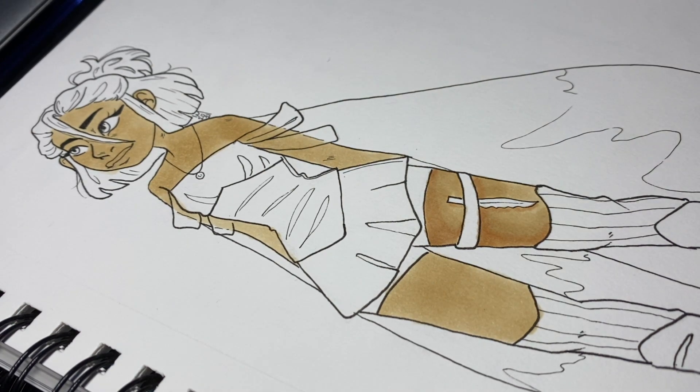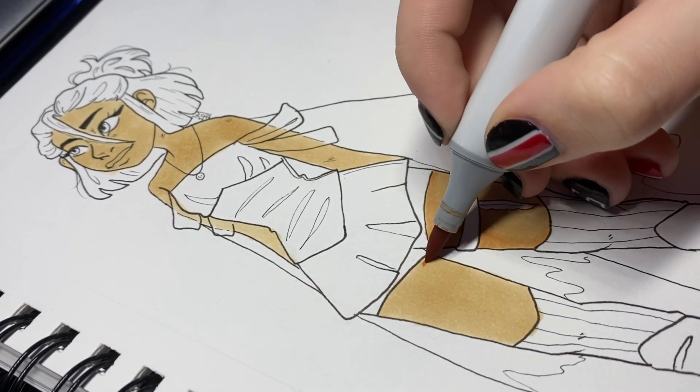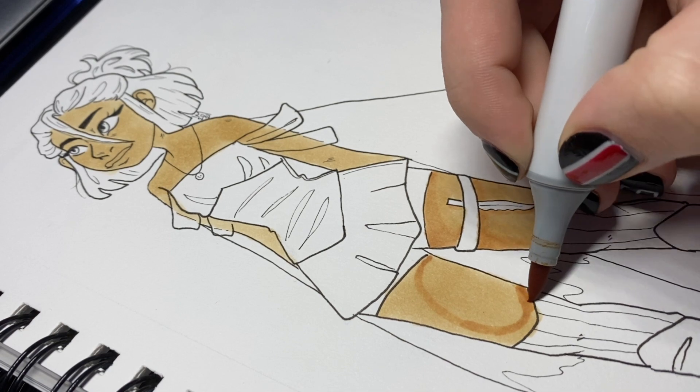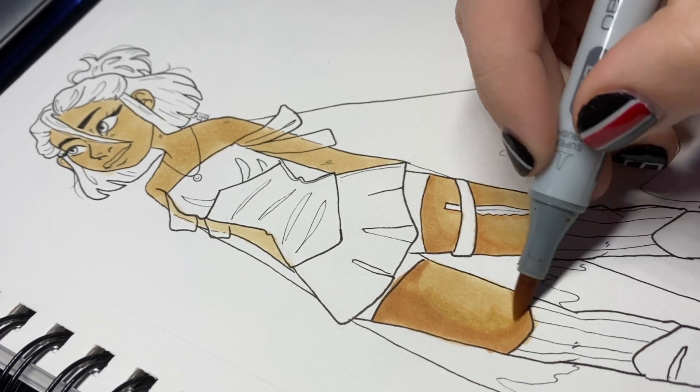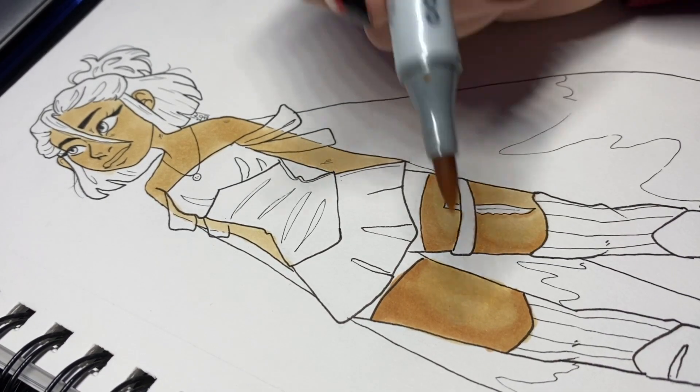I might put my finished Procreate illustration of her at the end of this so you can see her full design in a digital format. She has this ginormous emerald sword — spoiler alert, her color scheme is mostly green.